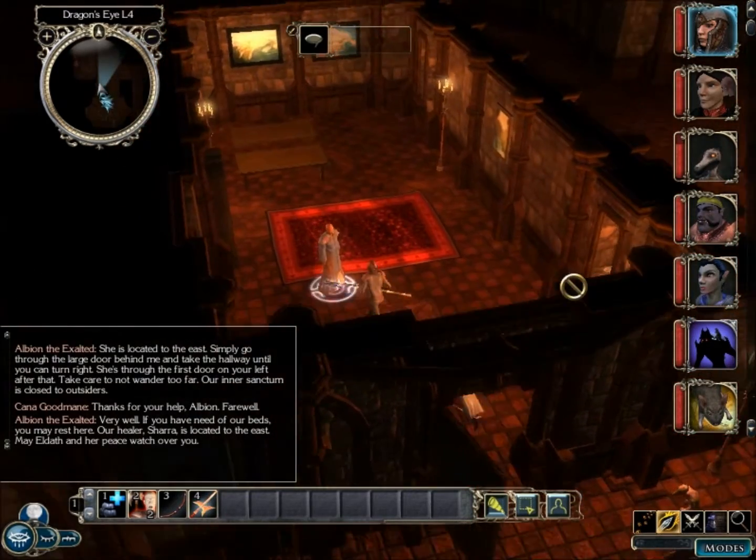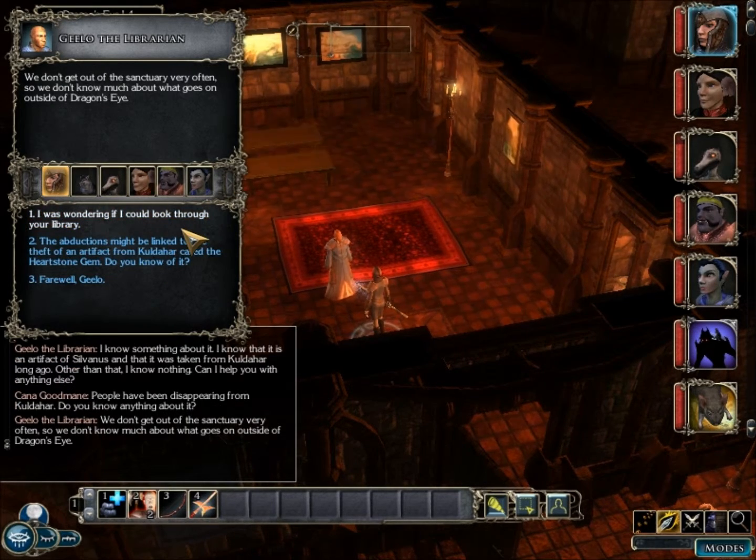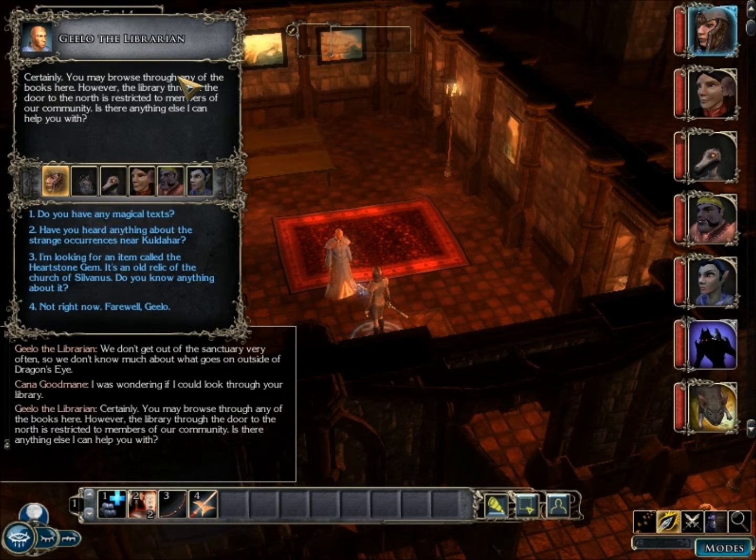Let's see what this is — a librarian. 'Greetings stranger, I am the librarian of this retreat. I'm called Gilo. Can I be of assistance?' We ask about the heartstone gem — he knows it was an artifact taken from Kuldahar long ago but nothing more. We ask about disappearances from Kuldahar, but they don't get out of the sanctuary very often and don't know much about what goes on outside Dragon's Eye. The restricted library to the north is closed to non-members.